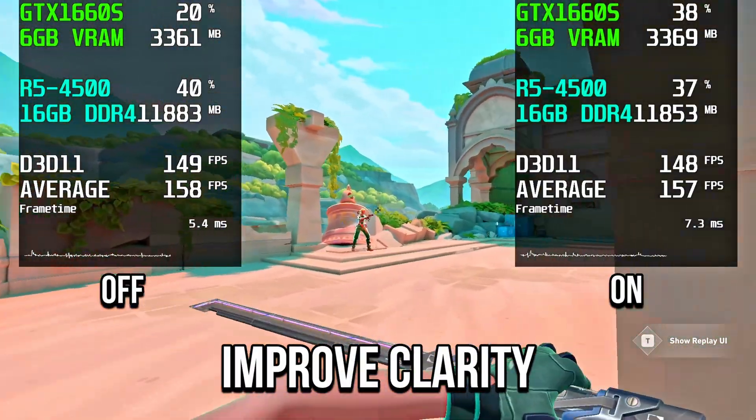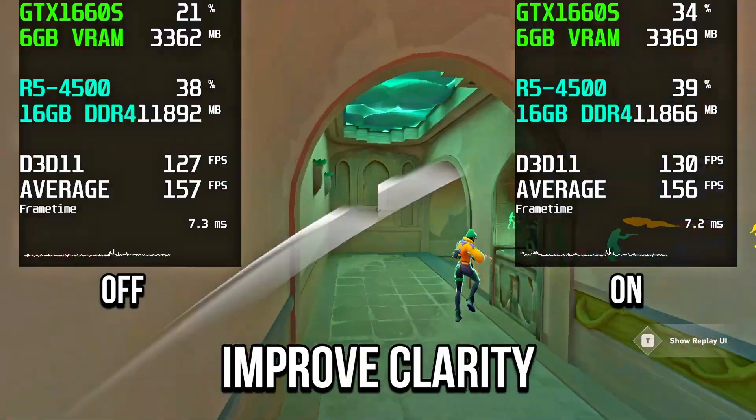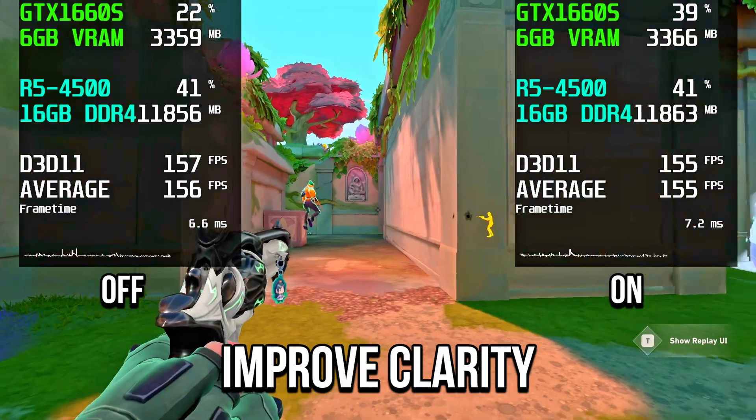With improved clarity, GPU usage increased, video memory stayed the same, and average FPS dropped when it was on. For best average FPS and performance, keep it off.